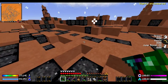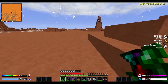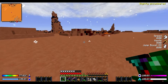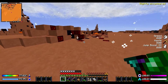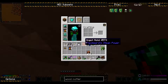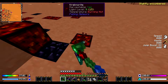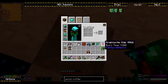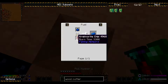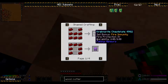I wanna go check out this nether rack meteor over here. This looks cool. It's still hot stuff — I believe that's what that is. It's Krakonite. What does this stuff do? You can use it as fuel and it burns for 3300 ticks, or you can turn it into freezerite.